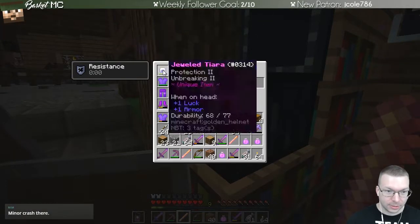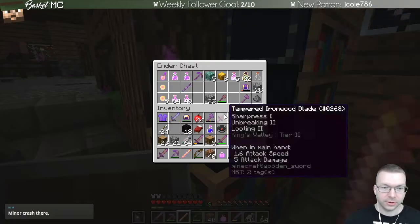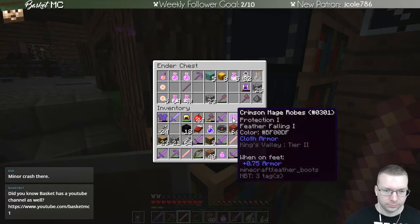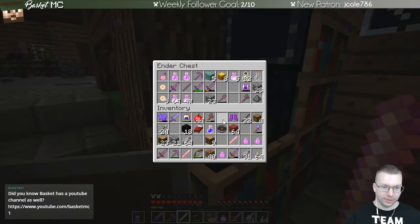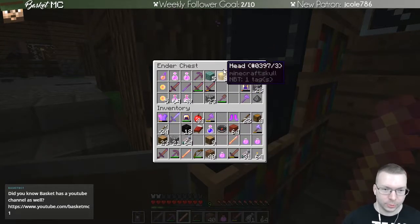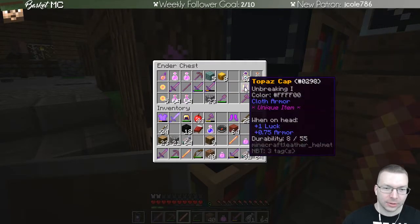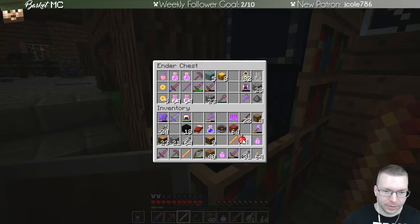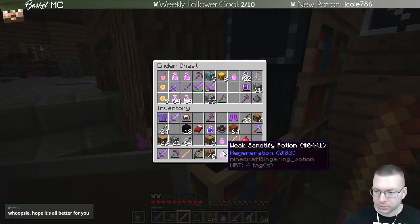I don't want to be wearing this helmet as I run around. I'm up to almost six, nearly seven stacks of compact XP now. I have a luck helmet I need to repair, so that'll be once I get some levels back. I have two area-effect lingering regeneration potions.